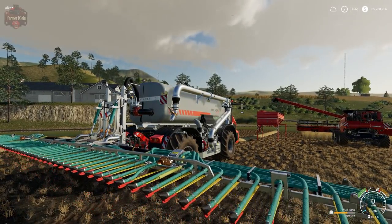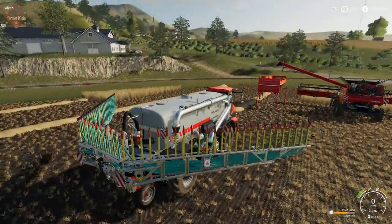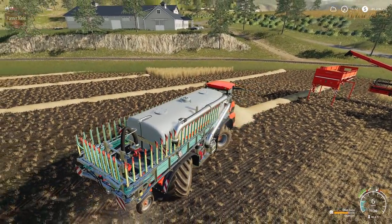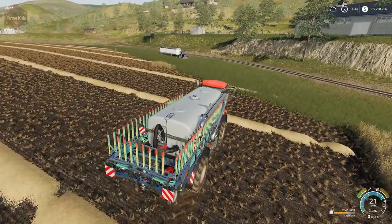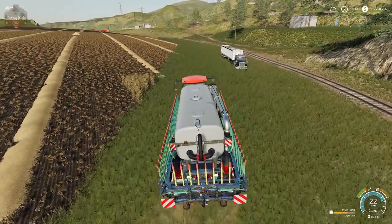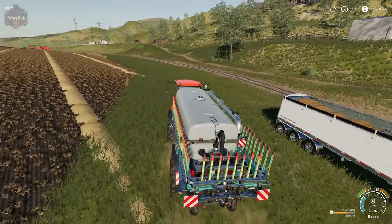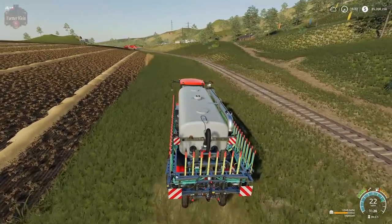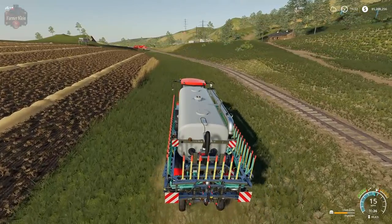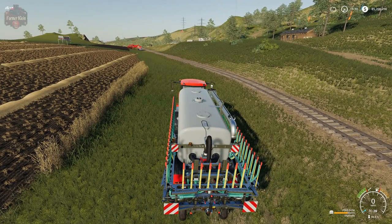And there we go. So guys, that is the Homer DLC now available at Giants, on Steam, and in your in-game mod hub. It's a free DLC from Giants effective today, May 14th, 2019. Let me know in the comments what you think of the Homer pack. Did you use it in Farm Sim 17 or Farm Sim 15? And more importantly, are you going to use it in Farm Sim 19? Until next time, happy farming.